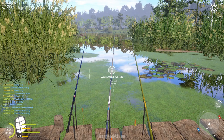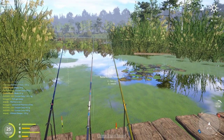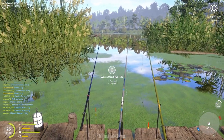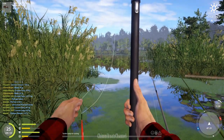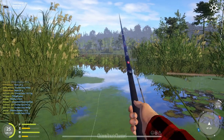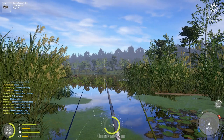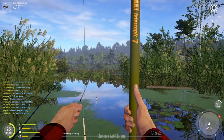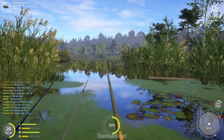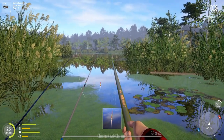So when I'm casting, the length of the rod is affecting the cast power. If I want to aim into one area, for the short rod I aim at 70%, and for the medium rod also 70%, but for my longest setup I'm only aiming at 50%.